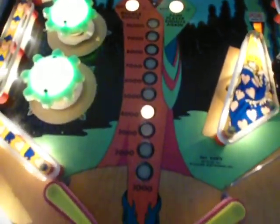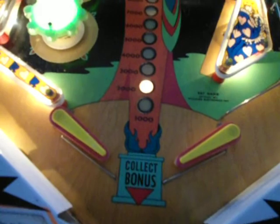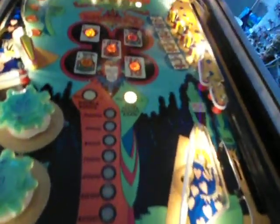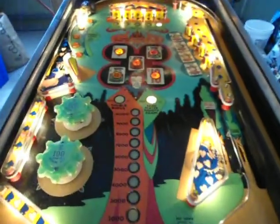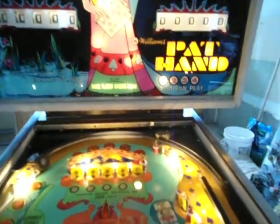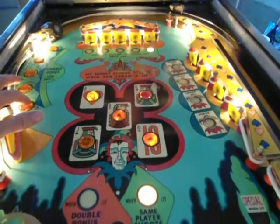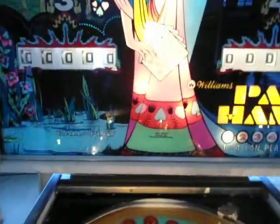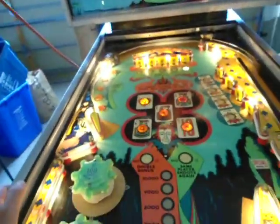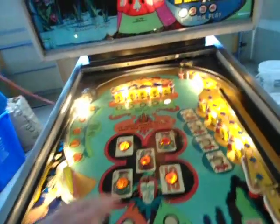We're going to go ahead and drain the ball. As you can see, I'm getting double bonus. Everything reset except the 'same player shoots again,' which will go away at the first point scored. We'll score a point — and that has gone and that has gone. So you don't have an extra ball anymore now that you've hit something, and you start over again. You get these ones.